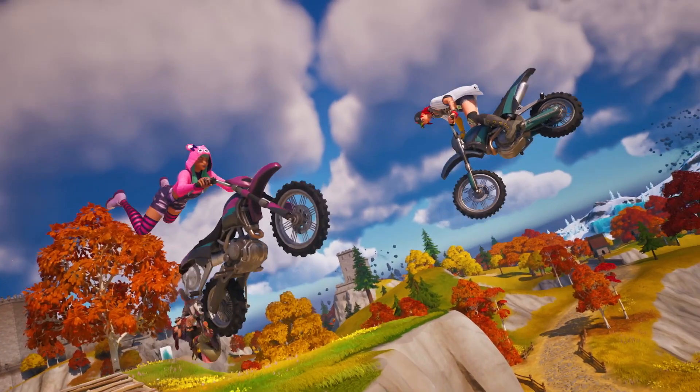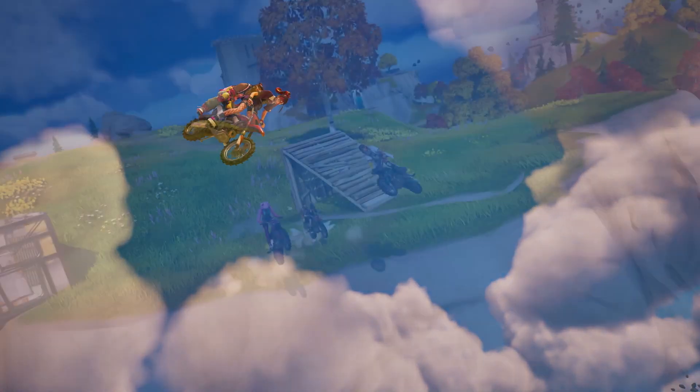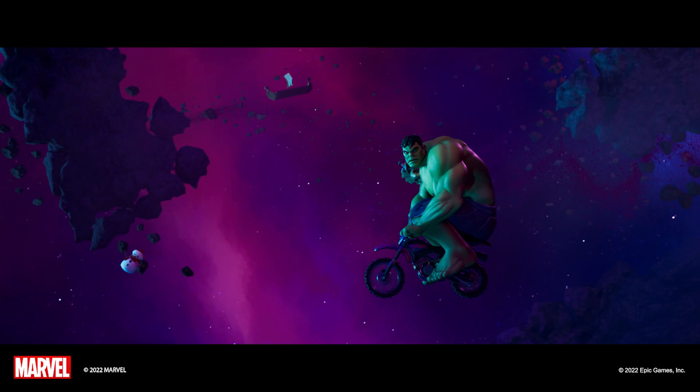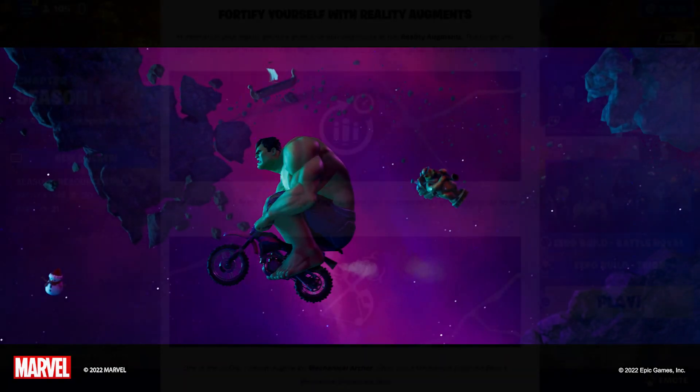The dirt bike, called the Trail Thrasher, is one of the many ways to get around. You can perform tricks on it and use weapons as you ride. Of course we saw the Hulk riding one in the trailer — the blog says look out for the Hulk smashing his way into the item shop soon, so that'll probably be out real soon.